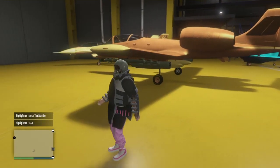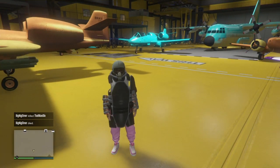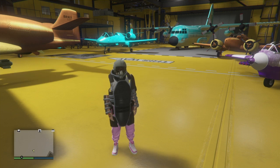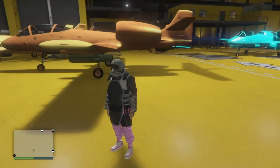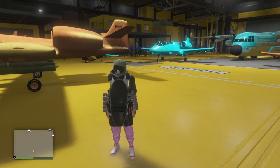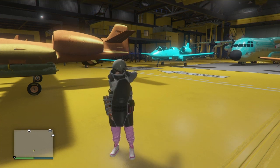That, guys, is how you duplicate planes. Now you guys can do this — I recommend doing this with an expensive plane, perhaps like the Bombushka, or the B-11, or the Molotok. Something that is expensive where you guys can sell and get your money back. With the B-11s, you can get about $800k to $950k. I hope you guys enjoyed today's video — make sure to drop a like and subscribe, and I'll see you guys in the next video.